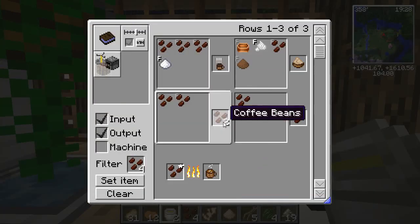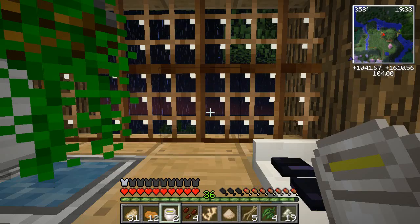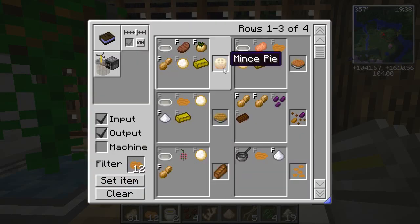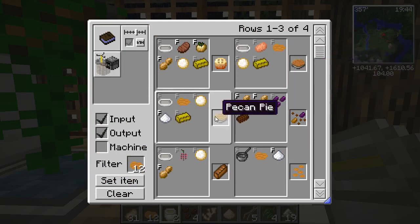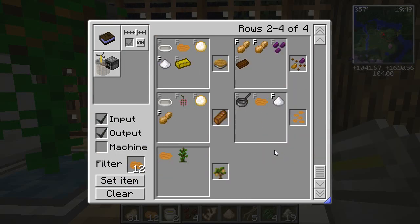Coffee beans — do I need to roast you first? No, they don't need to be roasted first because they turn into coffee once you roast them. Pecans are new — let's see what we can make pecans into: mince pie, sweet potato soufflé, pecan pie, trail mix, date nut bread, pralines, and a pecan sapling. So interesting!